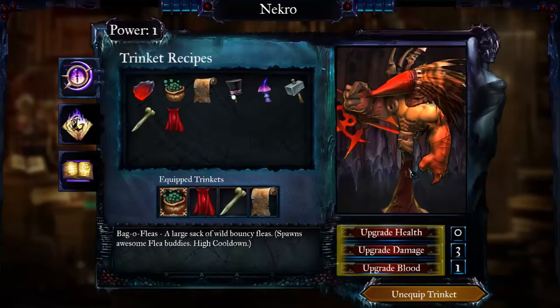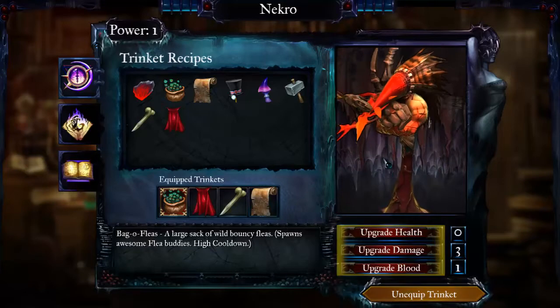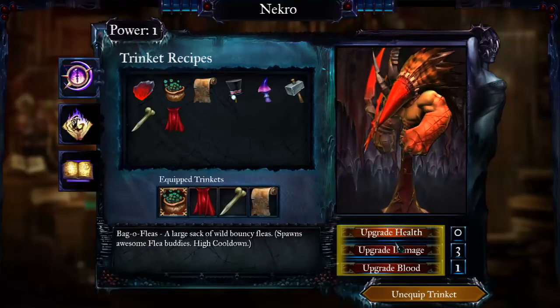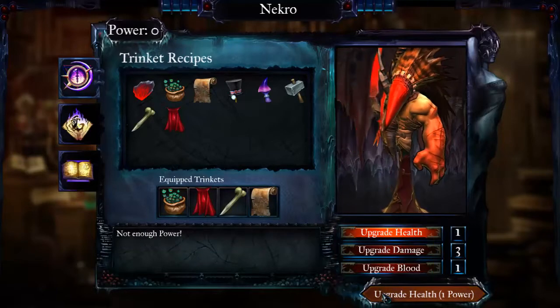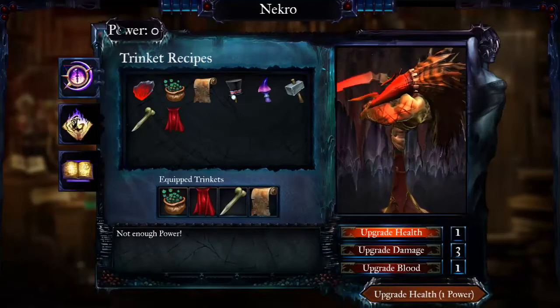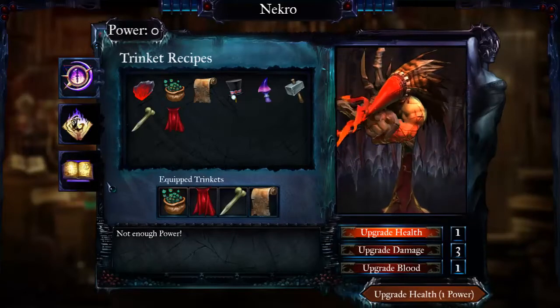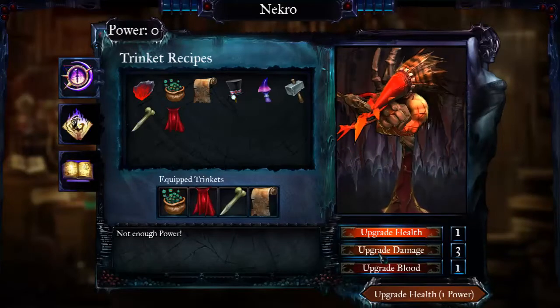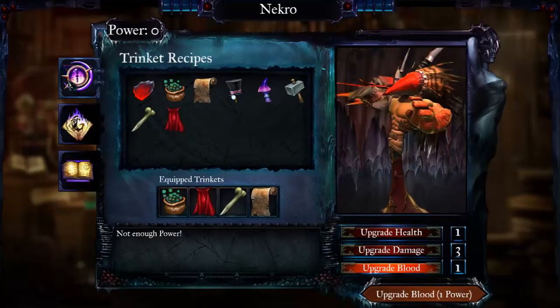Then you've got your character — I'm currently playing as the Outlaw. You can obviously upgrade him, which is a nice RPG element to have. I've yet to upgrade health so we'll do that. And that's powers — the way you get powers is every time you complete a level you get a power, so you can upgrade one of three things and customise your character.